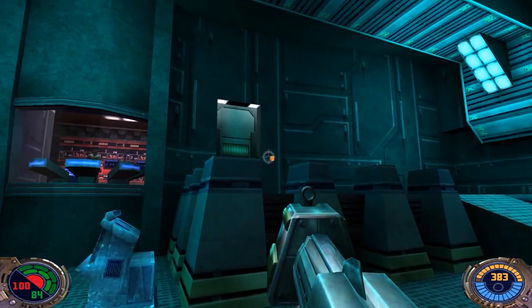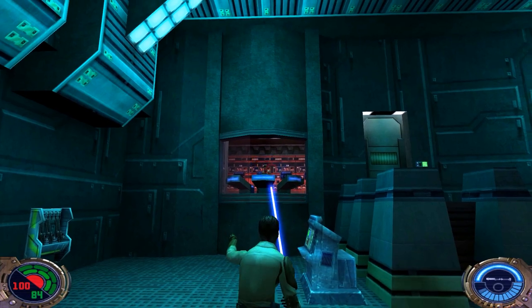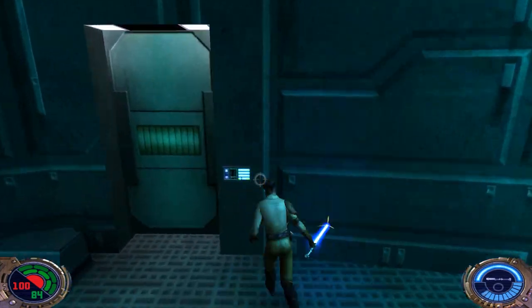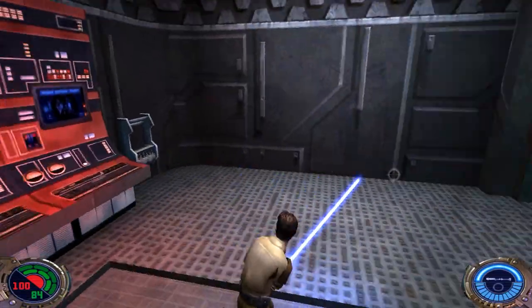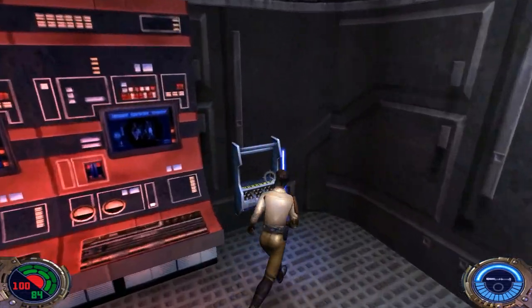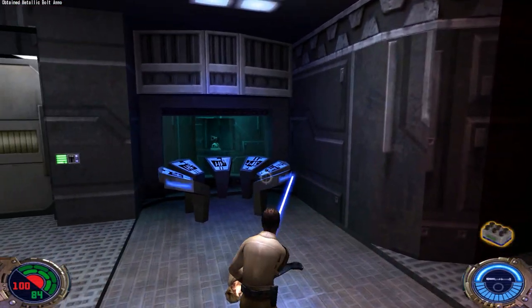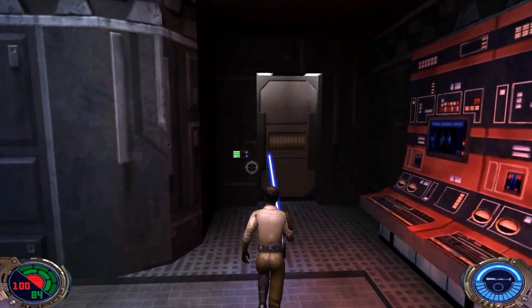Get rid of the turrets here. We need to get through that door, but it's locked — so what we can do is mind trick this guy and he'll unlock the door for us and let us in. Got him with the old backstab there. I got a lot of comments on the last episode wanting me to show that off, and I'll show it off a couple more times in this level.